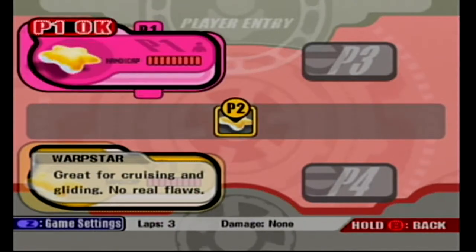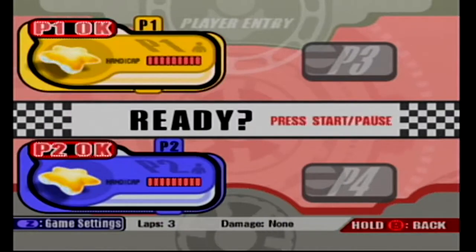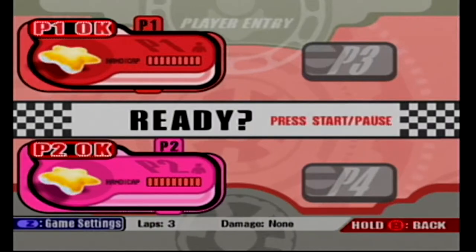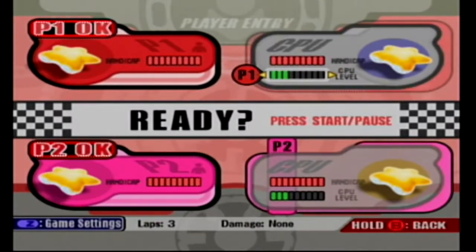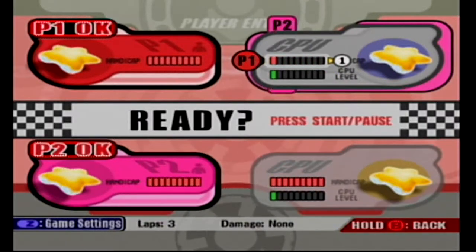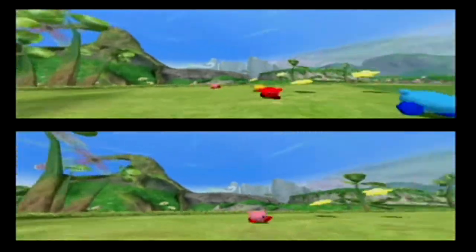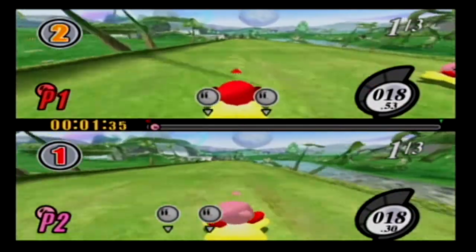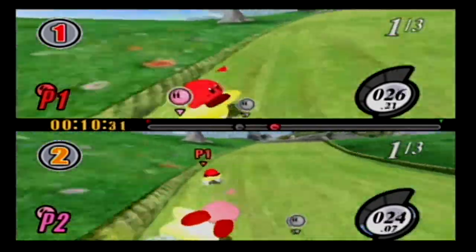We've been talking for nine minutes now! So right now we only have Warp Star. We have four default Kirby colors — pink, yellow, red, and blue — and four unlockable colors: green, white, brown, and purple. We're going to start by just doing Fantasy Meadows. We're going to turn the CPU level down to make it embarrassing. There's a challenge where you start the final lap in last place and finish in first place, so one of us needs to try that. Also, try to finish while gliding because that'll give us another star. So the first two laps are fine, but do not start your final lap until you're in fourth place.